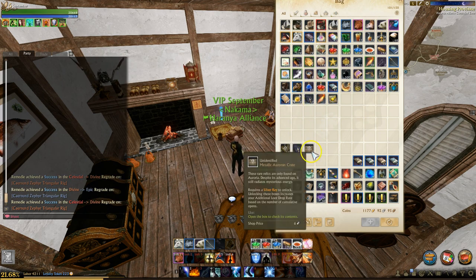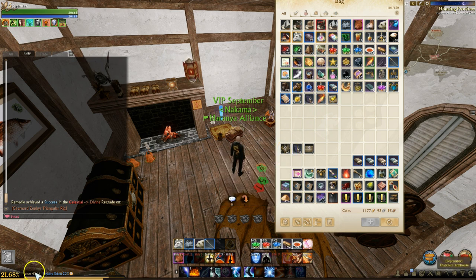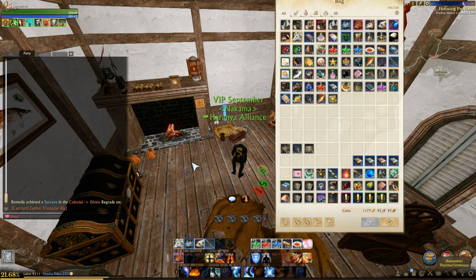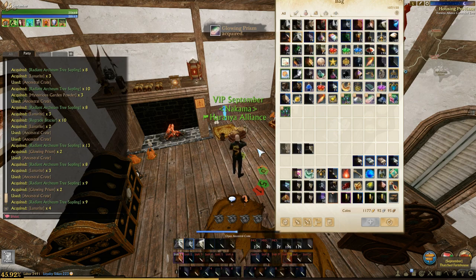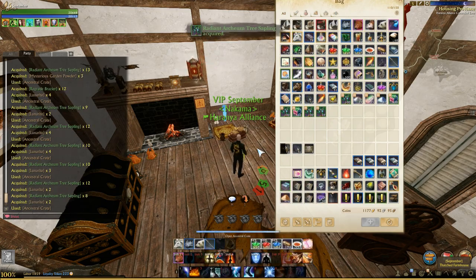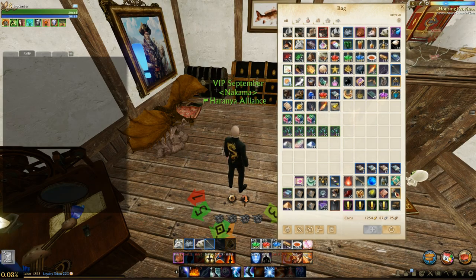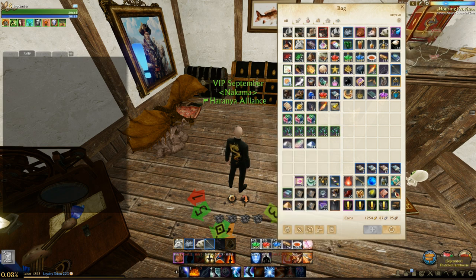Next we're going to open up the ancestral crates. I have 64 of them with a base labor cost of 80 each. With the labor I have, I should be able to open them all. Opening now... okay, there we go — that was 64 ancestral crates. We got tons of trees and braziers to the point where you'll probably be selling those for general vendor value. Let's pull up the spreadsheet and see how we did.